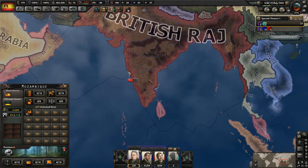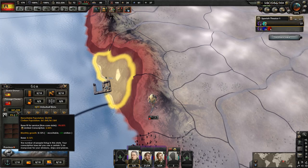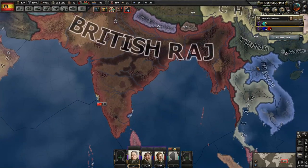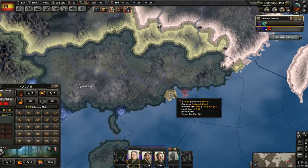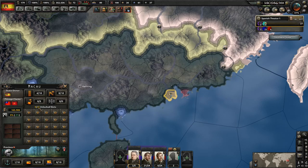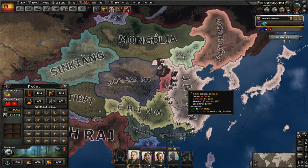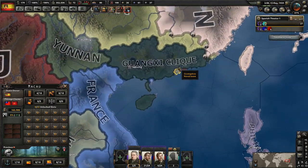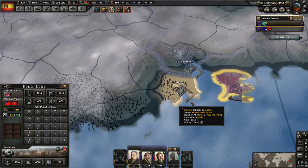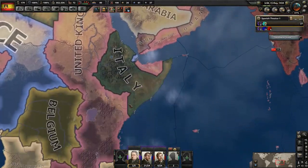We have a couple more overseas possessions. There's one in India — Goa over here. Quite a few people, but I don't think we can do much here — nothing we can build. And then one more over here on the southern coast of China — that's Macau, owned by Portugal before. Not very many people and nothing unlocked there. Looking at Japan — Japan is winning this, and once they win we would have a foothold here I guess. Hong Kong is over here — more people, 1.2 million, and there's a lot of factories there. But I think we're going to focus on Africa right now.